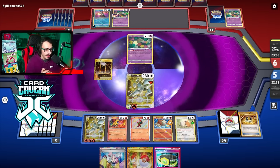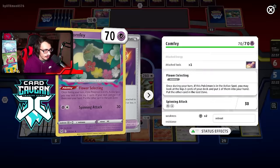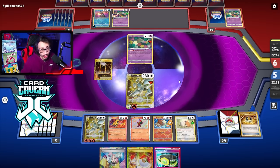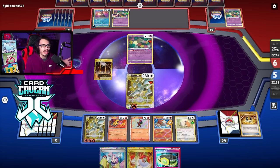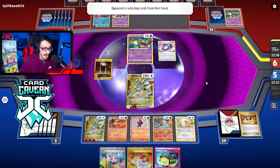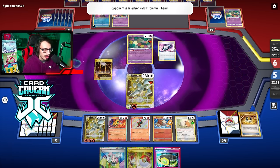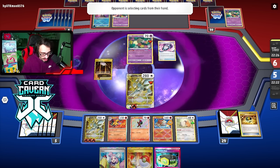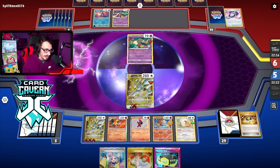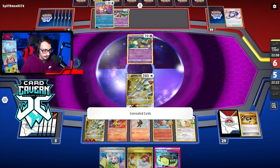They don't have Hoopa — they're going to Roaring Moon me. We could try to go for a Delphox V KO — knock out Comfey and then Roaring Moon. They're going to do some damage to the Arceus — with Artisan maybe. The Arceus is definitely going to die. The question is what are they going to kill me with. They have a Vacuum — Maximum Belt might stay in play a bit longer though. They're out of stadiums actually, which might be their only way to get rid of Magma Basin. They only played one Vacuum so it can stick the entire game.